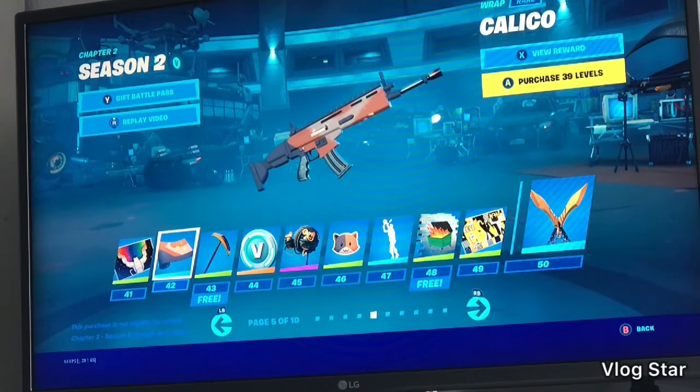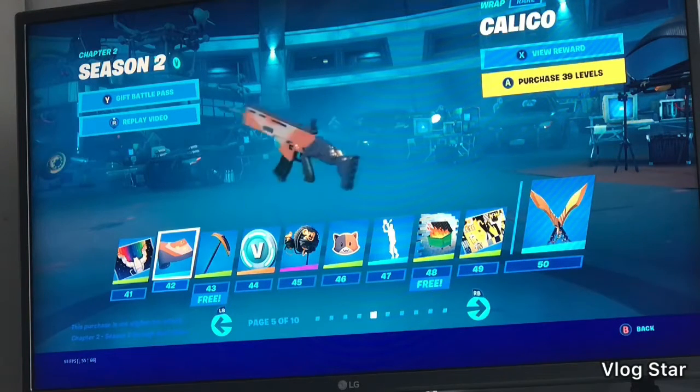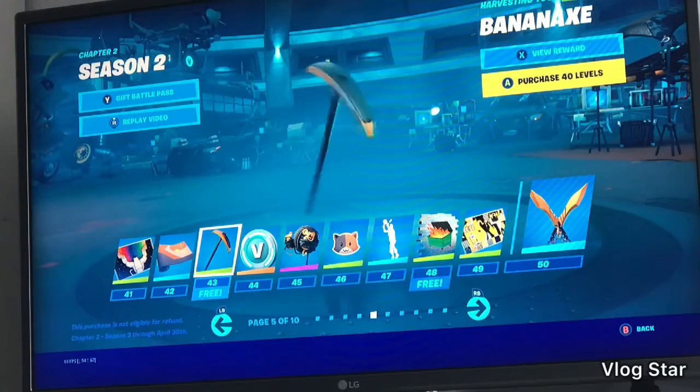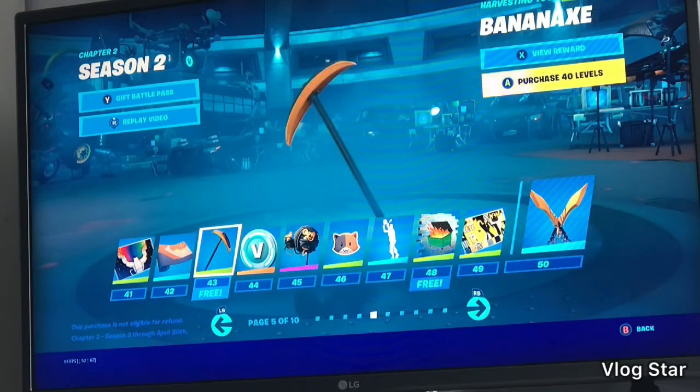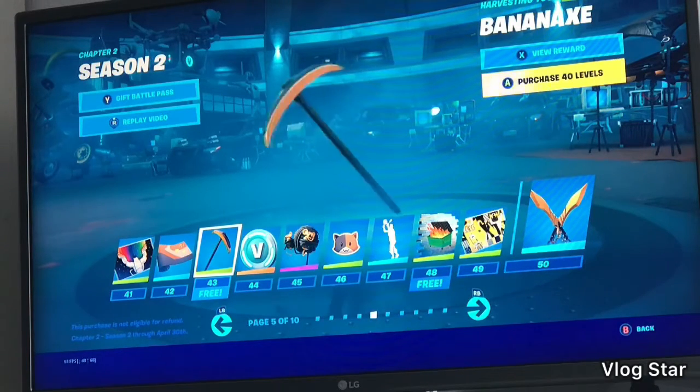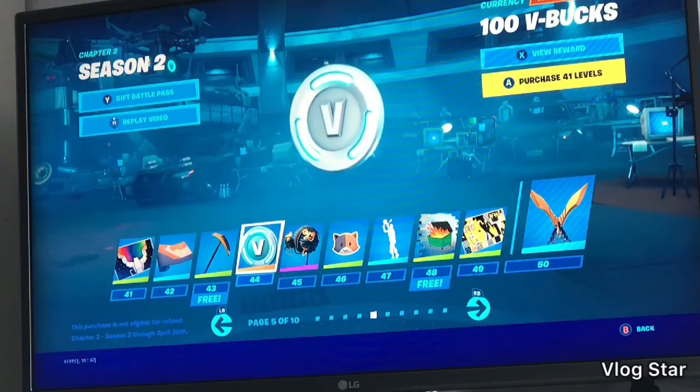Calico — I think that's how you pronounce it — with dogs or cats, like paws on it. Banana Racks — I like that, that's pretty good. 100 V-bucks.